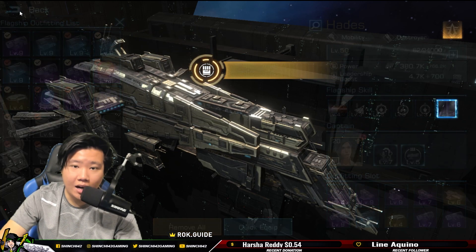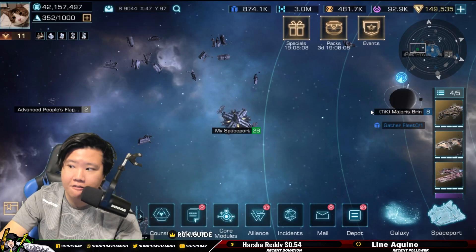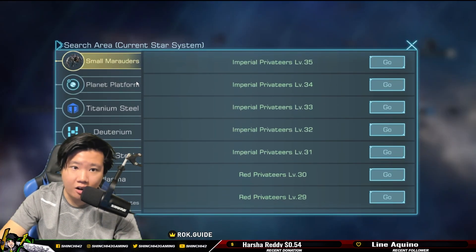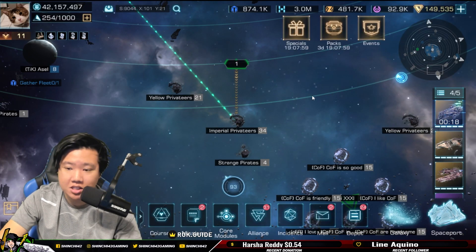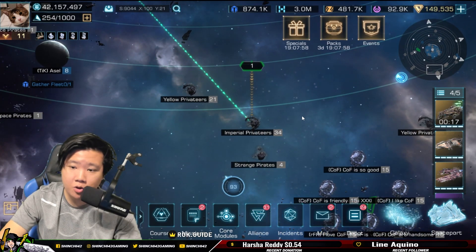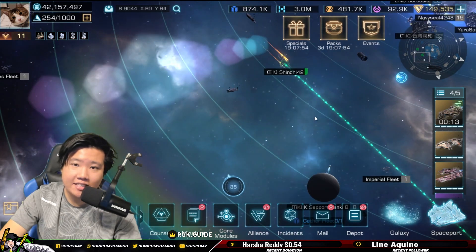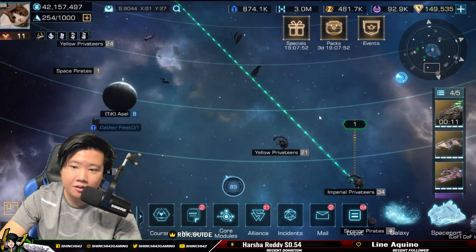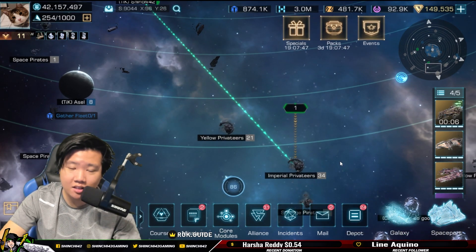My auxiliary flagship does not have any gear at all. We're going to fight this level 34. I want you guys to see how much difference it makes when you have solid gear, because testing on pirates will definitely show you how strong your setup is and how much power boost you can bring.